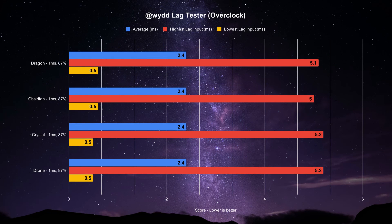When overclocked, all four sticks are more unified. All output an average of 2.4 milliseconds with 87% of those recorded inputs likely occurring in frame. The Drone and Crystal share the same min/max latency inputs at 0.5 and 5.2 milliseconds respectively. The Obsidian and Dragon are similar, with a 0.6 millisecond lowest recorded input while the highest is at 5.0 and 5.1 milliseconds respectively.